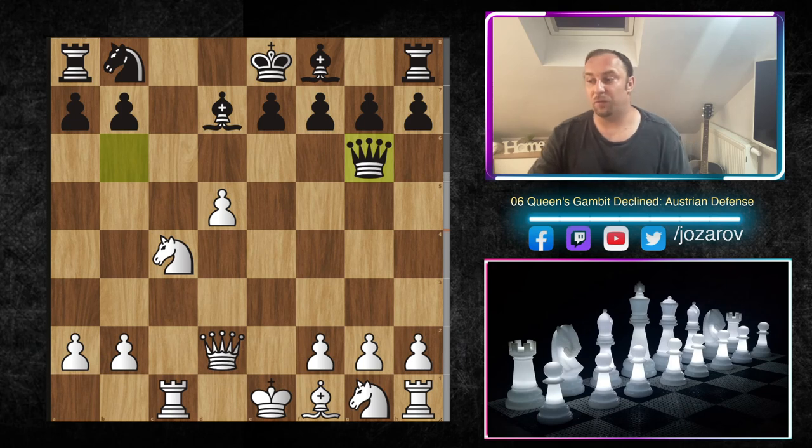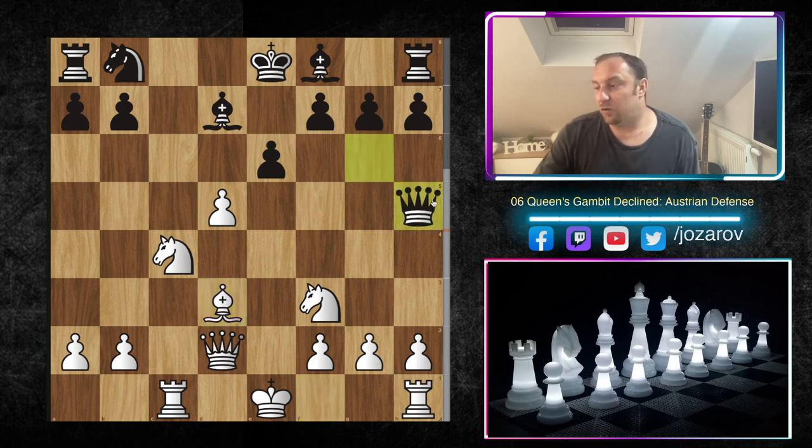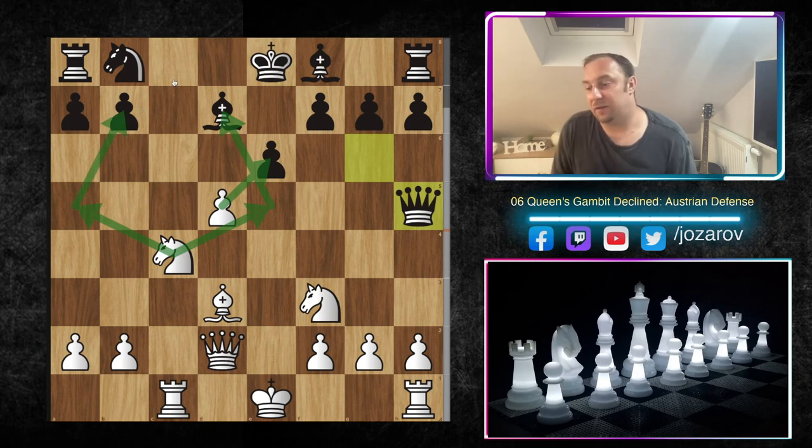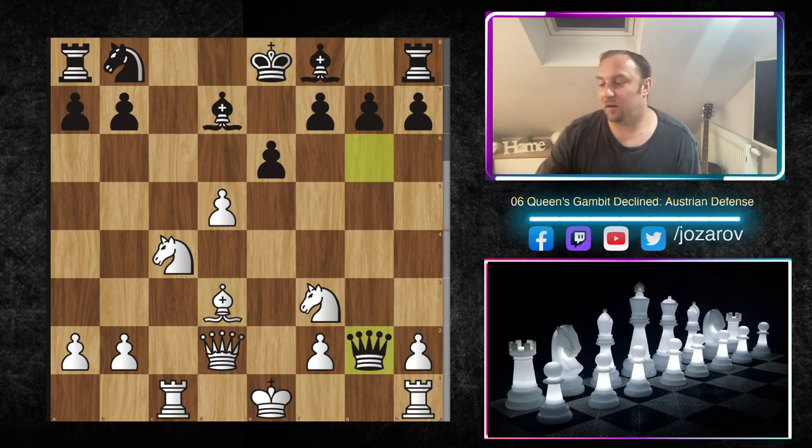After Knight c4, the opponent may go to g6, but we simply develop Knight f3. I want to show you a beautiful trap in the Alter Defense: the move Bishop d3. If the opponent doesn't react correctly — maybe stepping back to h5 — then we can play Knight c to e5, attack the bishop, or even Knight a5 attacking b7. You can also castle kingside. Bishop d3 is tempting because we leave g2 temporarily unprotected, but don't worry — we already have so many pieces out.